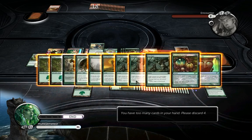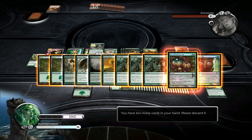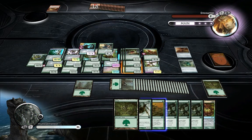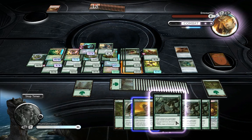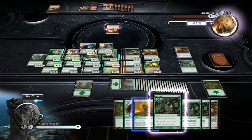Let me discard some creatures — let's discard this guy since I can only attack with one of them. Let's discard the Fog, discard Biorhythm, and a Forest. I'm assuming the AI might want to empty its hand now.